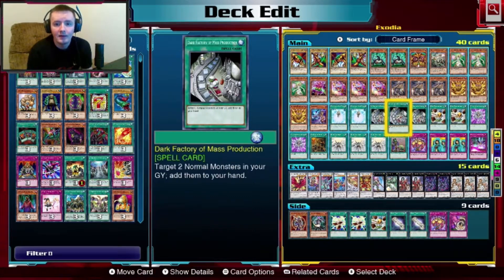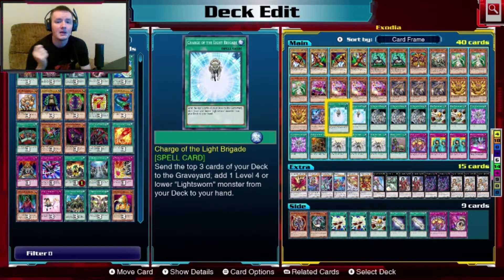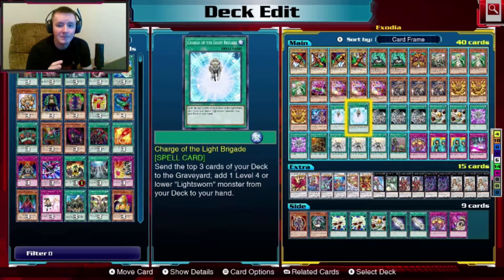One copy of Tsukuyomi — can't be special summoned. When you normal summon it, it targets one card on the field and flips it face down. During the end phase, because it's a spirit monster, it returns to your hand. Charge of the Light Brigade: send the top three cards of your deck to the grave and add a level four Lightsworn monster to your hand. That's a great card for this deck. Dark Factory of Mass Production: target two normal monsters in your graveyard and add them to your hand — so when you have Exodia pieces in the graveyard, play this and get two of them back.